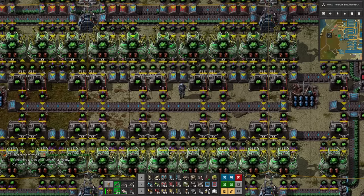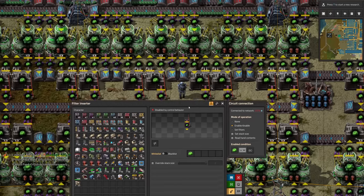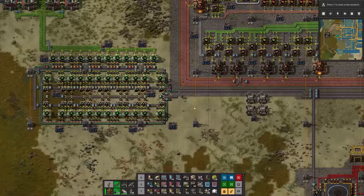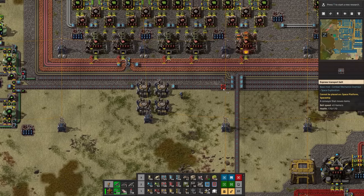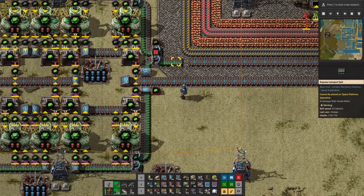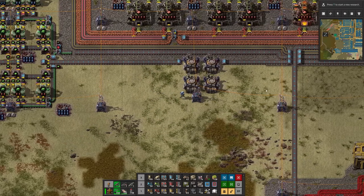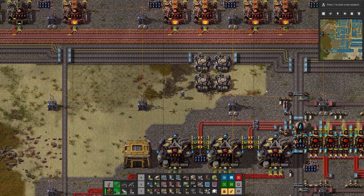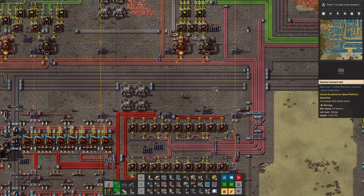To skim it off the top, we just have a very simple circuit condition. We wire up a controller directly to the chest and say when there's more than 80 in that chest, let a few out. We'll skim it off the top whenever it overflows and send it down to the logistics area and the rocket area of the base. Eventually we'll also connect up this belt so the uranium-238 can go to the base. We're going to need mostly the 235 in space, but eventually we'll need some fuel cells.